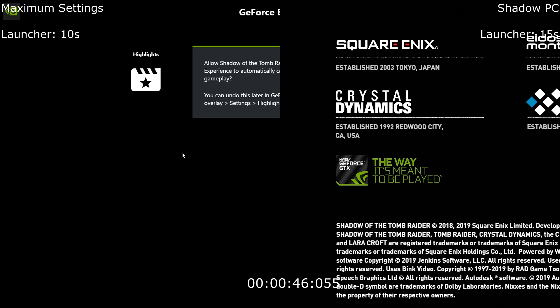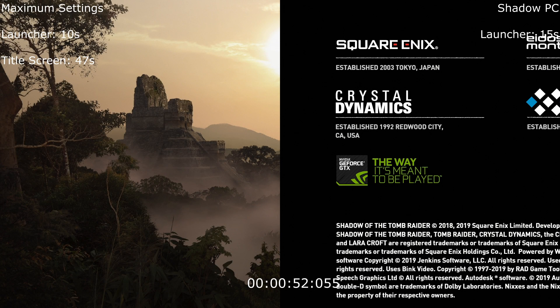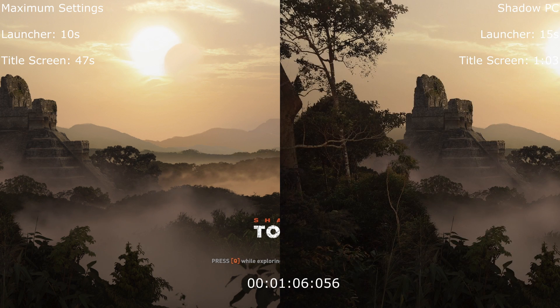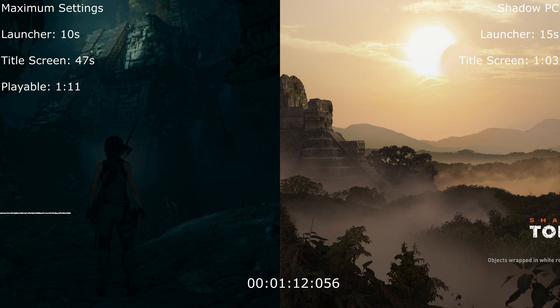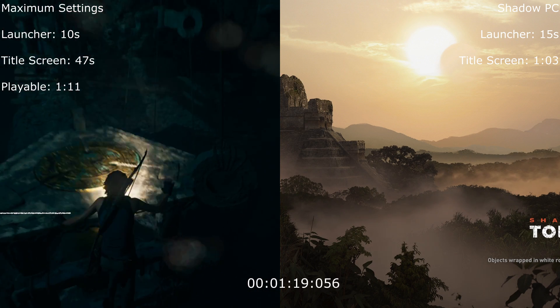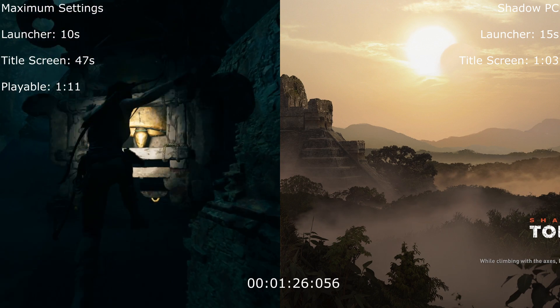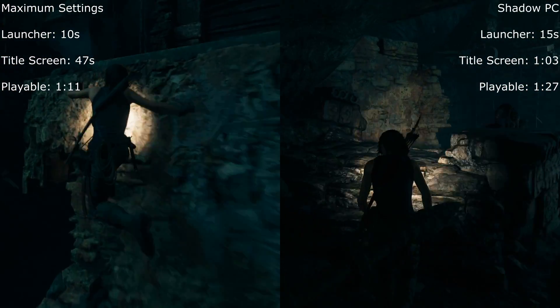We're at the title screen at 47 seconds on Maximum Settings, with Shadow PC still loading. Shadow finally reaches the title screen at one minute three. Maximum Settings is playable at one minute eleven, and Shadow PC finishes at one minute twenty-seven — so a little bit longer to get in on Shadow PC, but still not a lot in it when you're under a minute and a half.